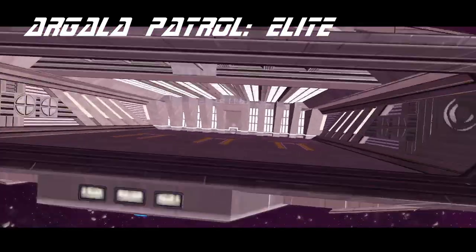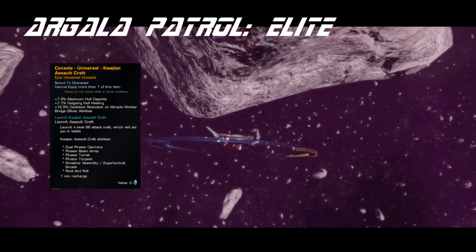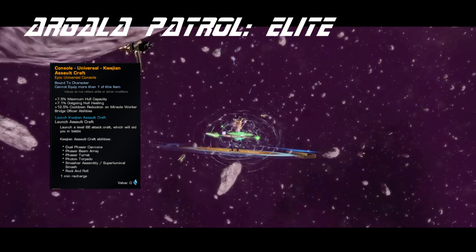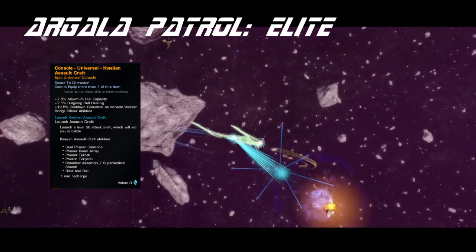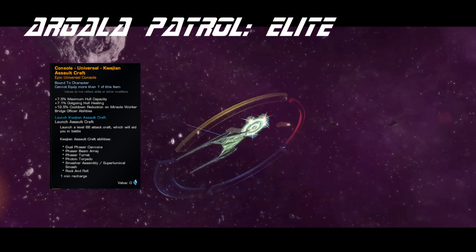The console, the Quajon Assault Craft, gives some hull cap, hull healing, and Miracle Worker cooldown reduction. The clicky does what it says on the tin and launches a Quajon pet. This console exists almost entirely for flavor, which is fine — there's definitely a place for those. It's hard to notice the little guy flying around in the soup of special effects, but that might not be a problem for you.